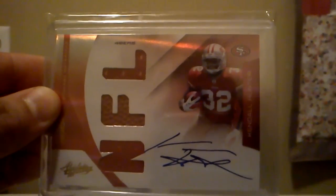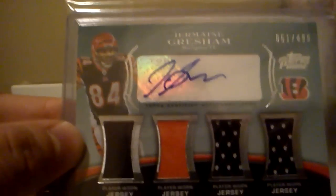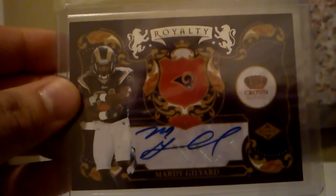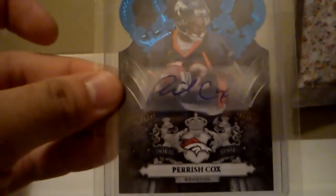Got this nice auto of Jeremy Curley from Certified, out of 250. Got a nice RPM auto of Kendall Hunter, out of 299. Got this quad relic auto of Jermaine Gresham from Topps Prime, out of 499. Got this nice jersey of Ray Rice from Crown Royal. Jersey of Eli Manning from Crown Royal, out of 250. Out of 25, got this rookie auto of Marty Gileard from Crown Royal. Rookie auto of Parrish Cox from Crown Royal, out of 50.